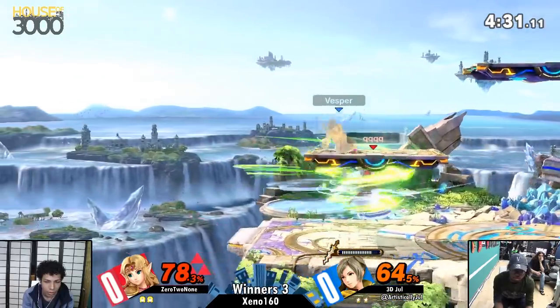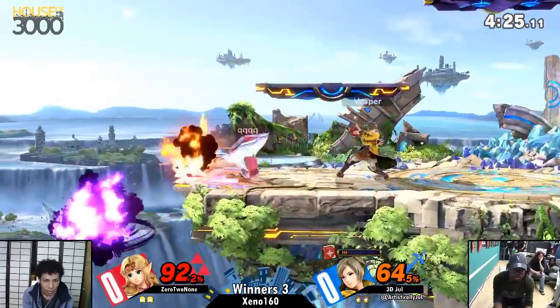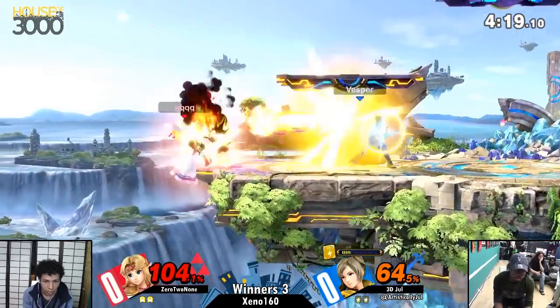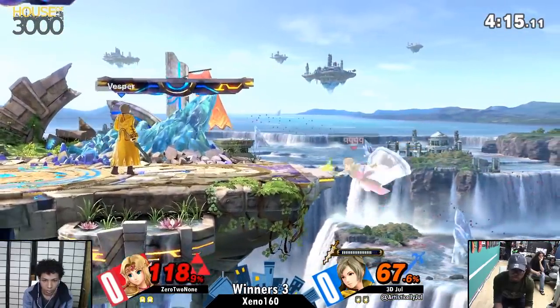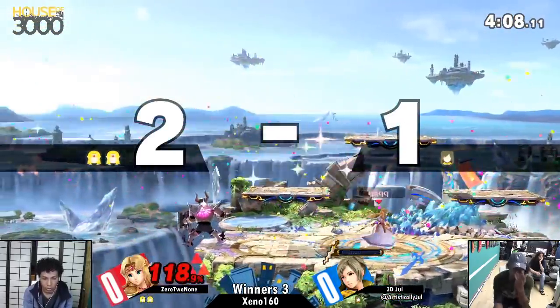Jewel's mix-ups there — instead of just going for the easy forward air, got way better stage control by waiting for Zelda to drop, jumping out of the Arc Fire and up-airing it. After a combo like that, you gotta think about the mental pressure. That was a very nice conversion — the Book fell out of hand, hit Zelda, made it safe when Zelda rolled past. There's Phantom, putting him down there.